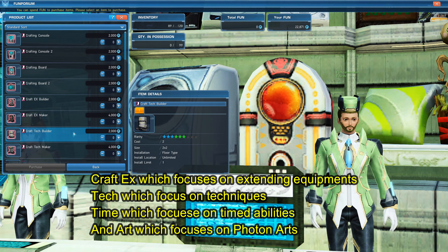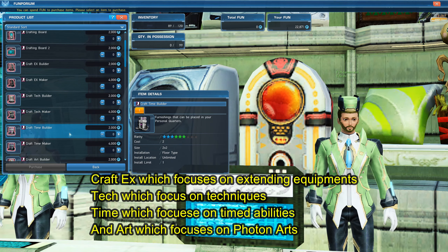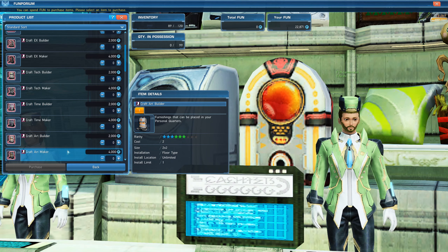Then there is Craft X, which focuses on extending equipment; Tech, which focuses on customizing techniques; Time, which focuses on time abilities; and Art, which focuses on photon art customization.